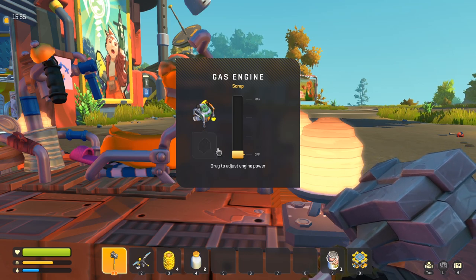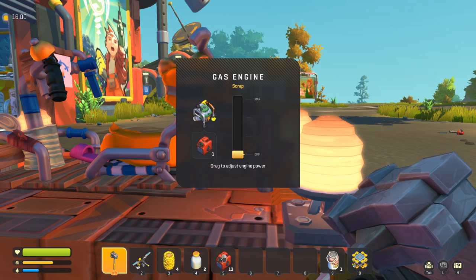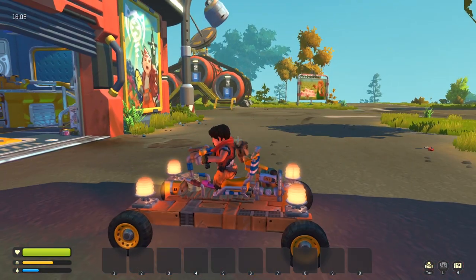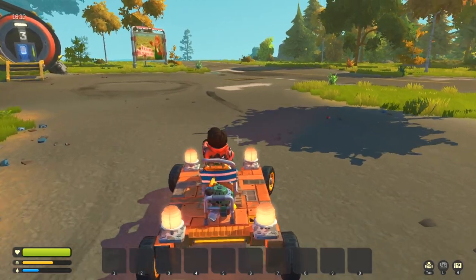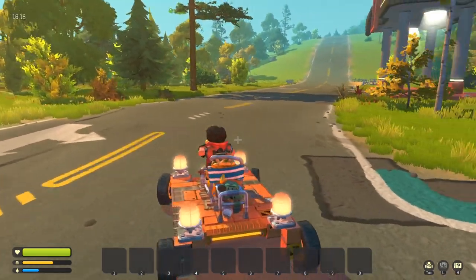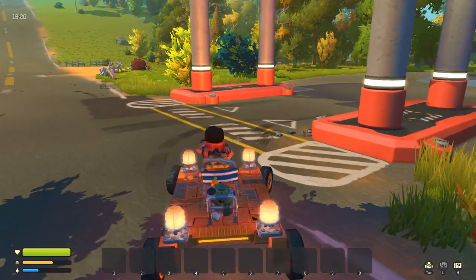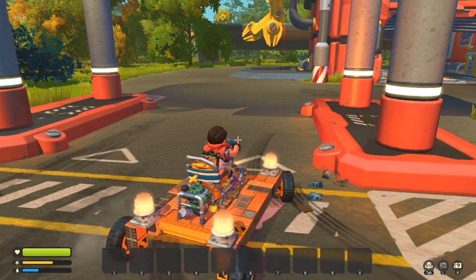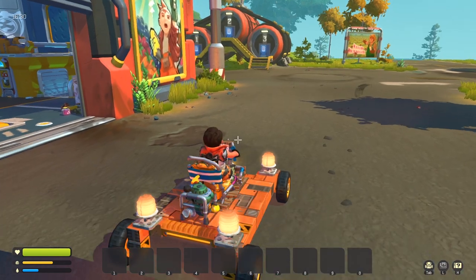Let's give this thing some gas — you have to drag this down here and give it a couple cans of gas. I only put a few in just in case I ever forget to turn it off, so it wastes less gas that way. Oh my God, this is so much better! This is so much better! Can we make a better seat engine? I wonder if the engine would be more efficient or does it just make you go faster? That is so nice.